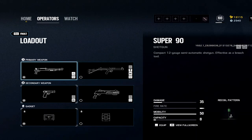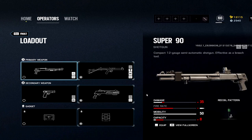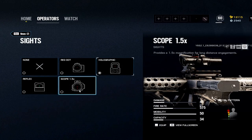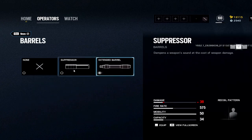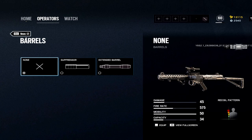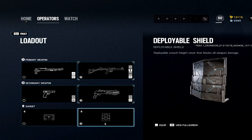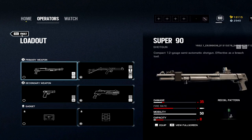Frost: this loadout is just awful. The only good thing is the deployable shield. This weapon's fire rate is terrible, though it does have no recoil — which is actually pretty good. You also have the 1.5x. Extended barrel doesn't do that much for you. I run the shotgun and the deployable shield, but honestly I don't remember the last time I played Frost.